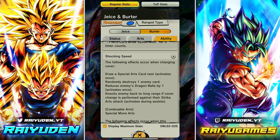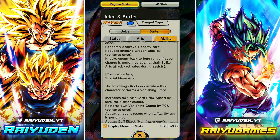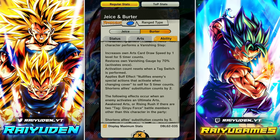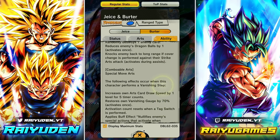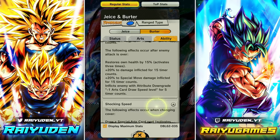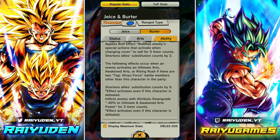He gets buffs whenever you change cover — draws a green card, reduces enemy dragon ball by one. Cover change against strike cards, chainable with blue. Following effects when this character performs a vanish step: increase own card draw speed by one level for five counts, restore own vanish gauge by 70%, and this can be repeated over and over — plus nullify cover change for five timer counts and reduce ally sub count. It feels like you're going to have a hard time hitting this character because Jeice tags in and gets 70% vanish, and Burter restores a bunch of vanish when he already did a vanish — you can repeat that over and over.